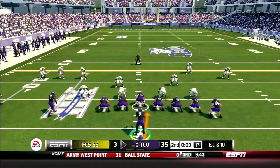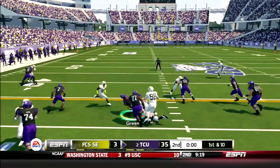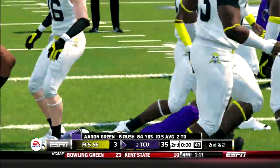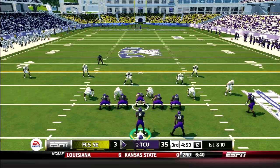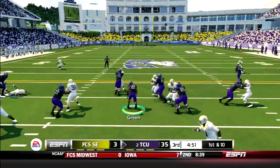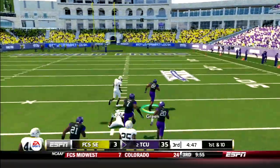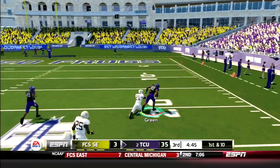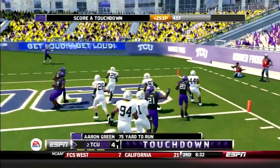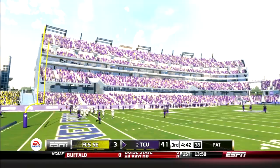With three seconds left, TCU opts to run the ball and goes to halftime where they will receive the second half kickoff. TCU comes out for the first offensive play of the third quarter — handoff to Green, who has a hole, breaks a shoestring tackle, breaks another one, and he's going to go all the way. Touchdown Aaron Green! 75 yards to open up the third quarter.